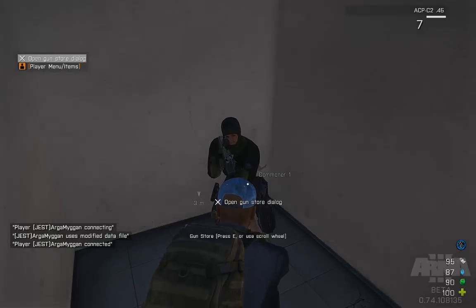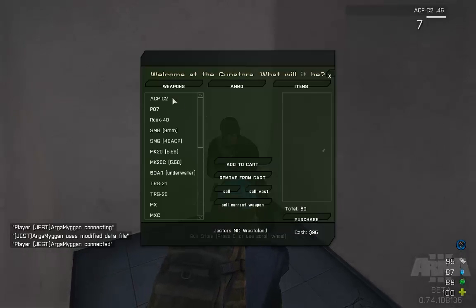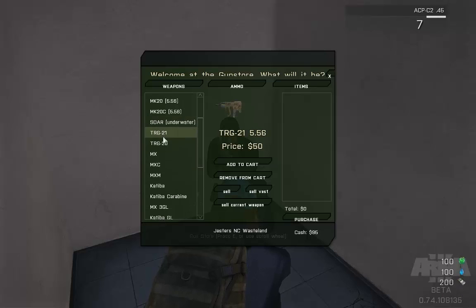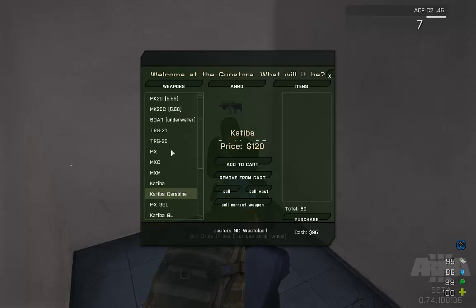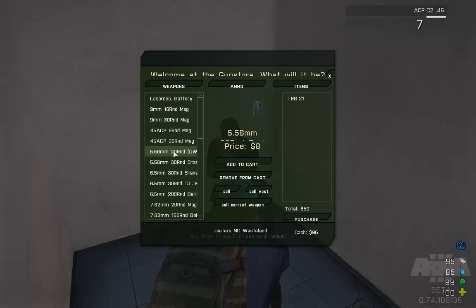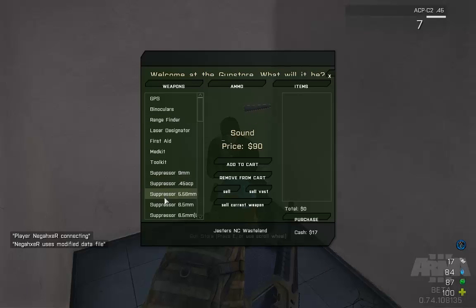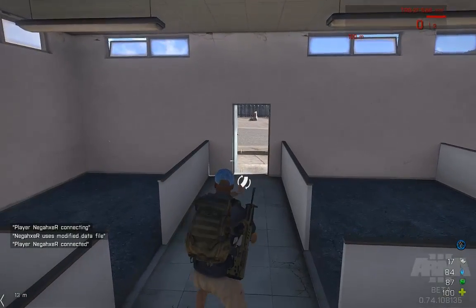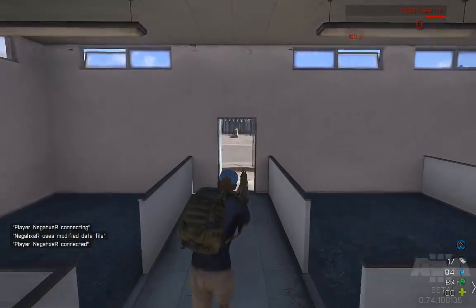Oh, hello. How do I open gun store dialogue? Weapons — ACP. I can actually get a decent gun. S-D-A-R. T-R-G — oh, the TRG looks nice. Don't really know what to buy. That's what I want — TRG. I'll get that one. 5.56. I need money. Sound suppressors could be useful, oh well. Let's get out of here. Swapping weapon — I bought the right mags, that's good to know.